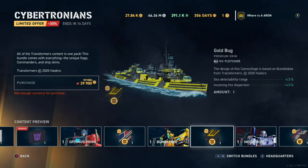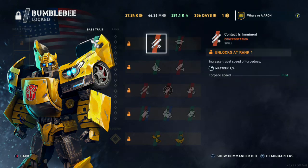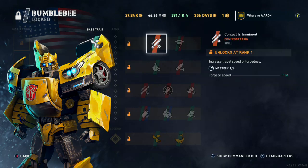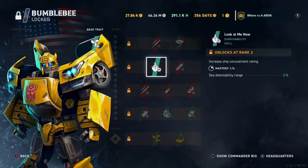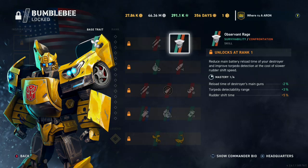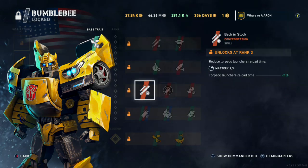I wasn't a huge fan when they told us about these, and honestly I might turn them off because I'm more of a historical type of guy. But these look pretty cool. Let's check out Bumblebee for the Fletcher. It looks pretty similar to Halsey minus the base trait, because those are the same perks as Halsey. We've got torpedo speed, and then this one gives you reload time for the guns.